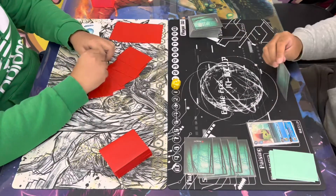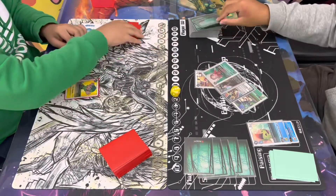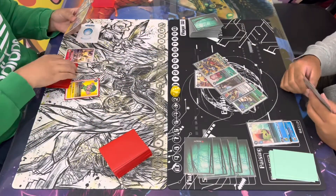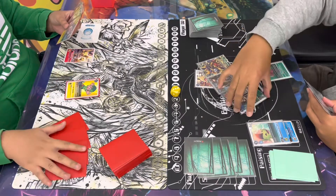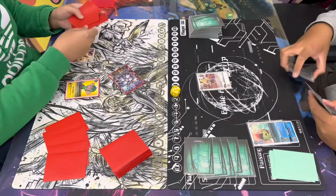Jerome's gonna go ahead and start off first. He's gonna digivolve in his raising with the Modoki Betamon, then plays into the Pokemon, which will allow him to go ahead and top-five check. He does reveal the Mimi, so he's gonna grab that, then also adds the Argomon. He's gonna bottom-deck the other three cards.